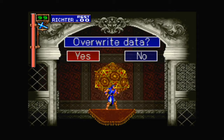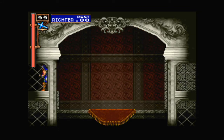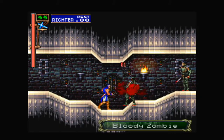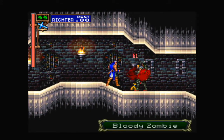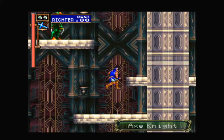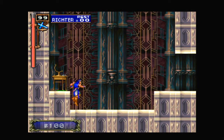Strike me down and I will become more powerful than you could possibly imagine - wait, that was Obi-Wan, not the Emperor. What is the point of the money in this mode? I mean, in the original Castlevania there was money, but that's the throwback I guess.